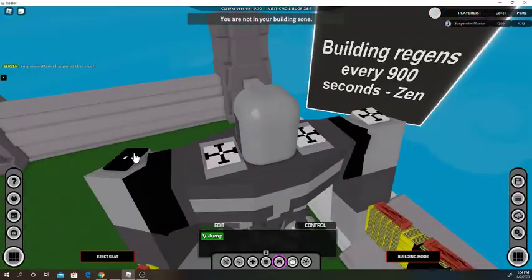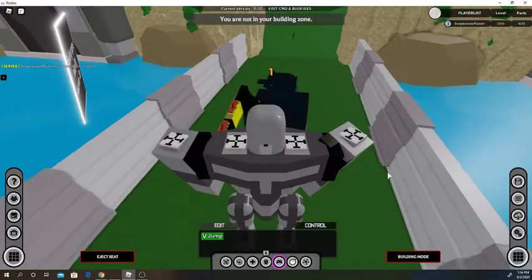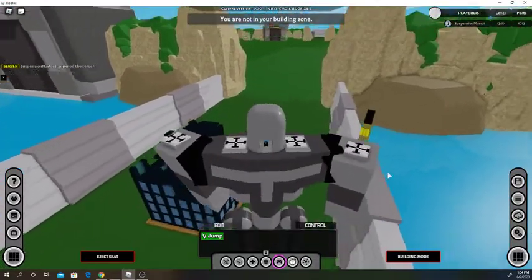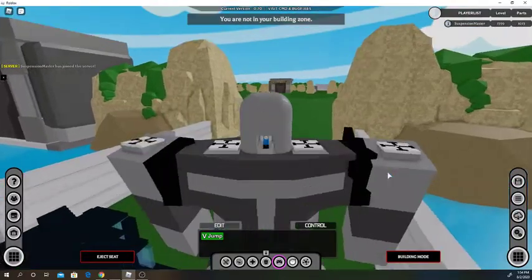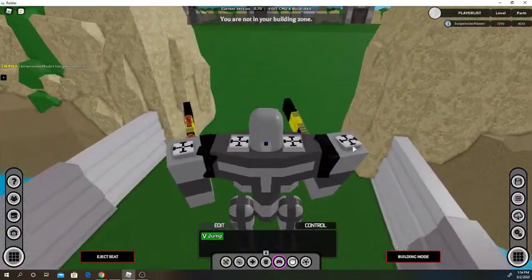These little parts here are your stabilizers. Whichever way this little cross thing here is facing is the way it will stabilize. They don't have infinite force, which means they can still be bent around, but they'll try their best to stay up like this.